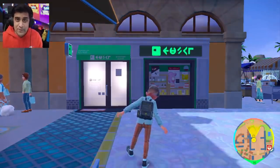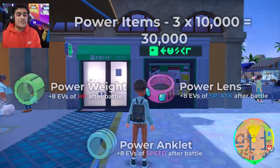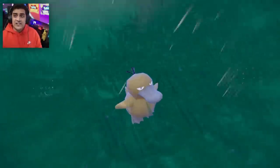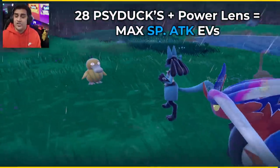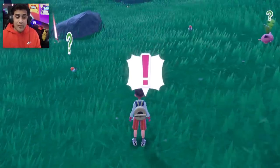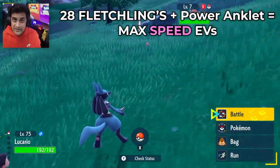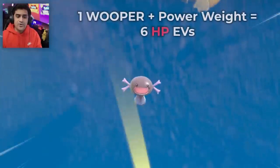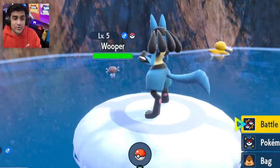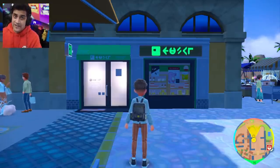If you're too cheap to do it the vitamin way, just go to the Delibird shop and purchase some power items. The ones you're going to need are the Power Lens, the Power Anklet, and the Power Weight. Attach the Power Lens to your Pokémon and knock out 28 Psyducks — that'll give you your maximum special attack EV boost. Attach the Power Anklet and knock out 28 Fletchlings — that'll maximize your speed EVs completely. Then just knock out one Paldean Wooper with the Power Weight attached and that'll give you the remainder of HP. I gave you the working hard way and I gave you the expensive way to do the EVs.